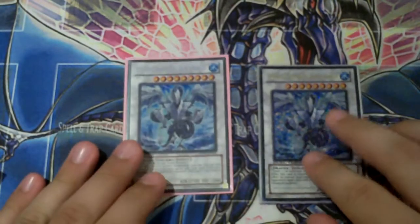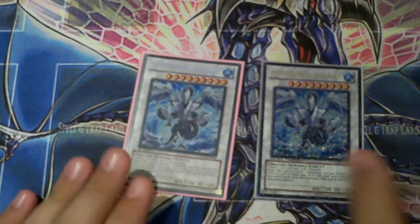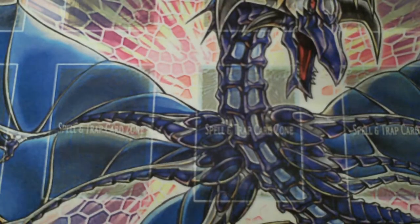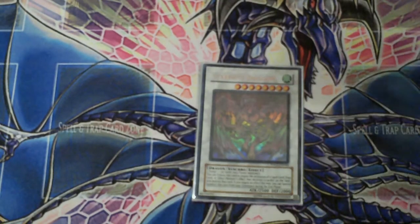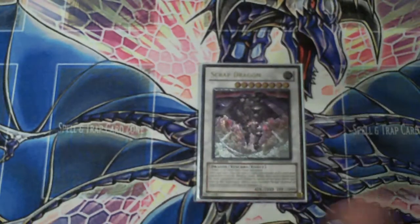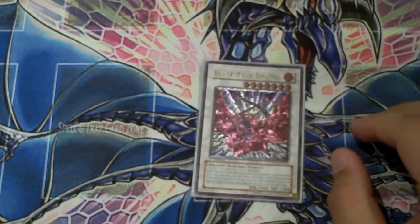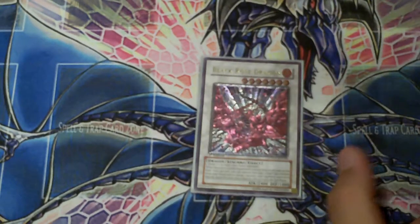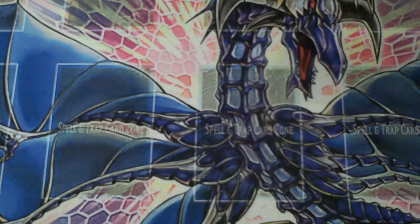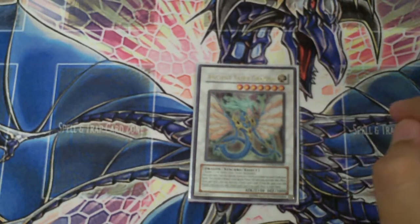On to the Synchros. It's still a plant deck, so we're running two Trishula while we can — no doubt going to one on the next list. Remove one, two, and three cards from different areas; definitely want to run Trishula — a 2700 beater, easy to make with Glow-Up Bulb. Stardust Dragon — you want him for protection and other reasons. Scrap Dragon — pop a dead card, pop their card, clear the field; 2800 beater. Black Rose Dragon — just one, because you don't want to nuke the field too often. One Ancient Fairy Dragon — makes a wall, pops field spells, and if Dragunity is being played around my area, you can special summon a level 4 and even Exceed summon that turn.